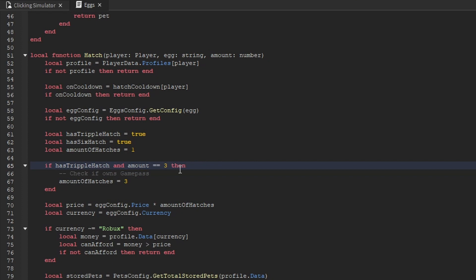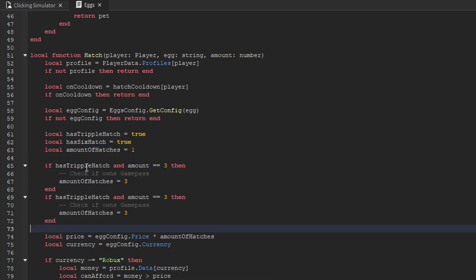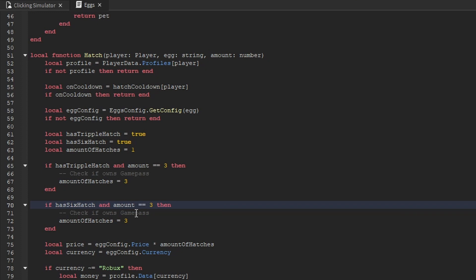Inside of that if statement, we want to check if the player has the Triple Hatch game pass purchased and if the amount is equal to three. That's how we tell the server from the client that we want to triple hatch this time — we pass through this argument called amount, which is a number that can either be one, three, or six. We copy and paste it, and this time we check has Six Hatch and the amount is equal to six. If the amount equals six, we set the number of hatches to six as well.